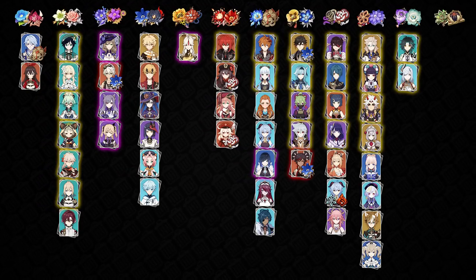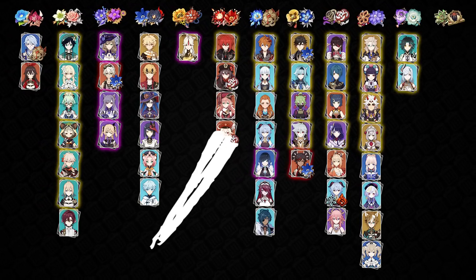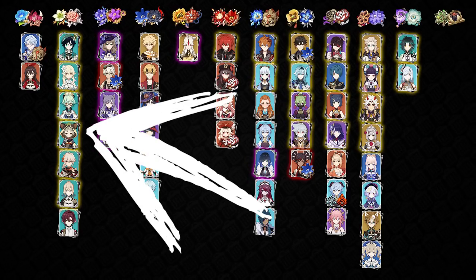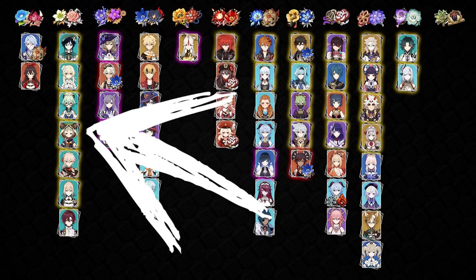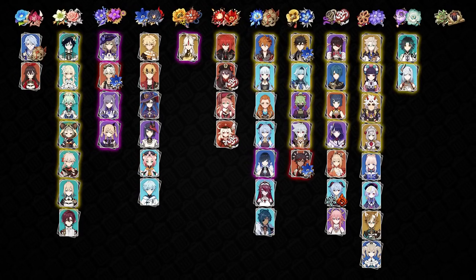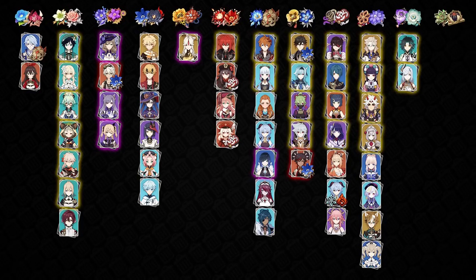Characters in yellow mean that this is basically their best in slot artifact set, and you're not going to get any better, at least not while playing them in their optimal roles, which is why you basically see every Anemo character in the Viridescent column. You could be playing them in a Geo team or a team with Xiao as the main DPS where you don't really need the Viridescent shred, and that is just one of the many caveats. But in most situations, this will be their best artifact set.